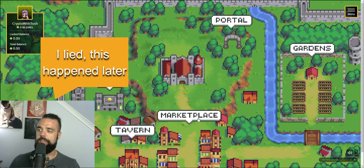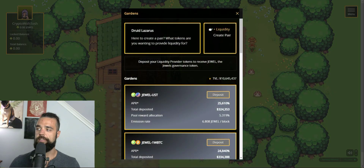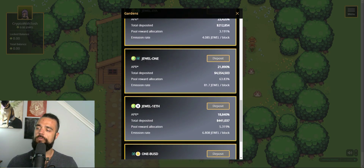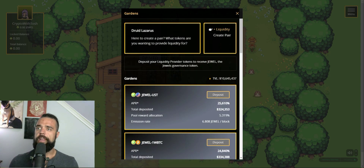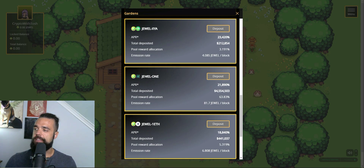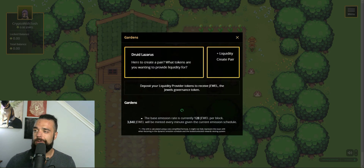I put some jewel and some wand into this account to show you some of the features. The main feature I want to show you is the gardens, because this is where you can really reap some of the greatest rewards. A lot of people are putting their coins into this jewel-wand liquidity pool. If you're not familiar with what a liquidity pool is, this is a way that people can raise money, and people are rewarded right now with jewel for raising that money. This jewel is being mined on blocks within the One chain. What I really want to highlight here is this APR, because it is nuts. Right now, if you put your jewel and wand tokens into this pool, you'll receive 22,000% APR — as of September 6th.